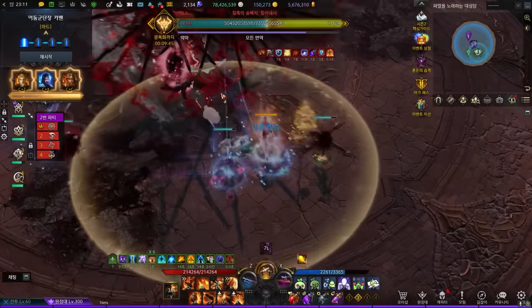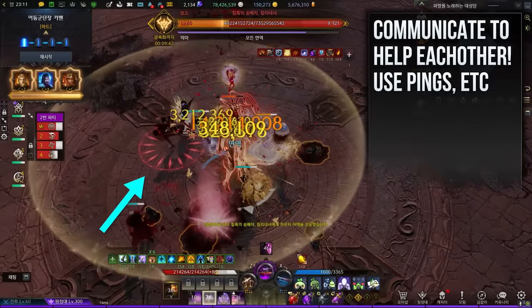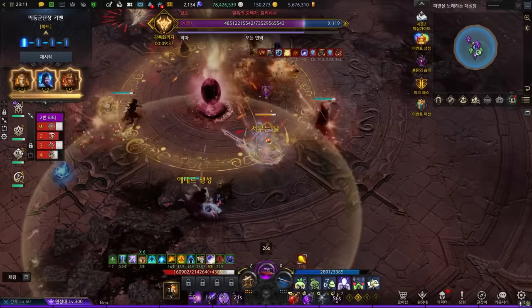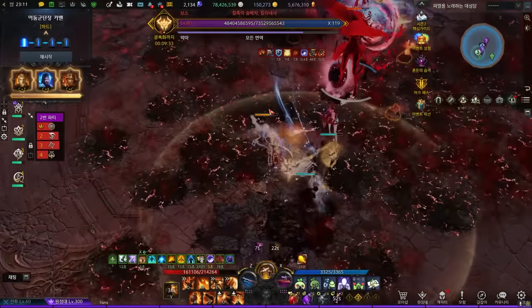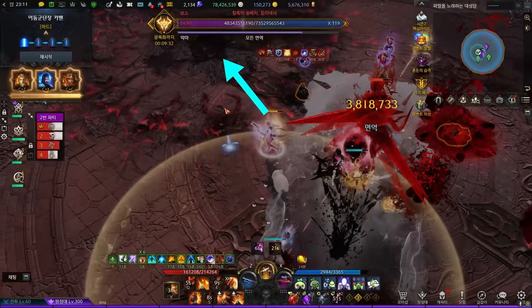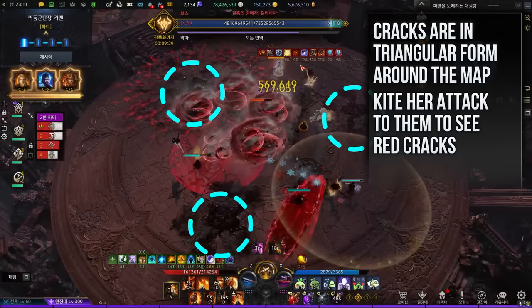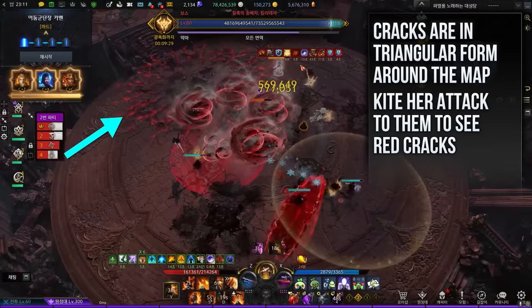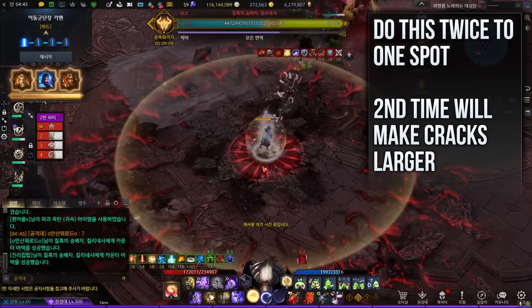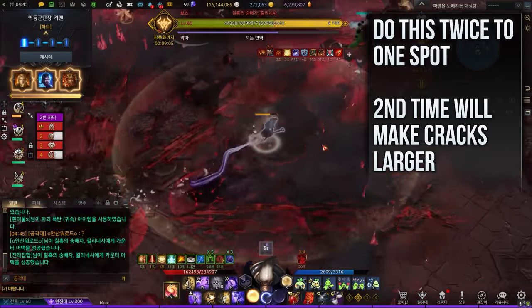Until 100 bars, every time you counter or stagger her, pay attention to your character — you will have a spike symbol under your feet. On the next pattern, the marked player will get beamed and it will have a large explosion. It is crucial to kite this attack to the cracks around the map. They are placed in a triangular formation around the outer rings of the map. If you land this attack on the cracks correctly, you will see red cracks and debris around it. You will need to do this at least twice on the same spot in order for the next mechanic to succeed.